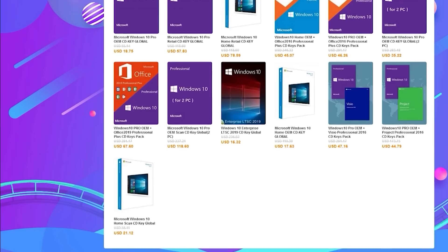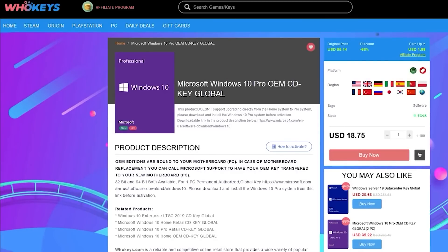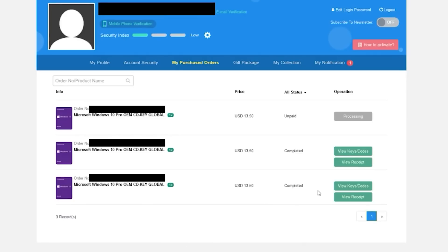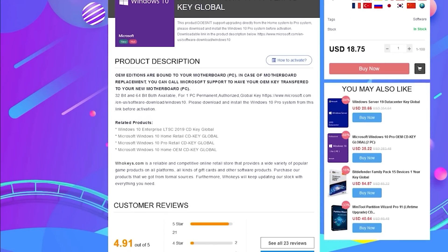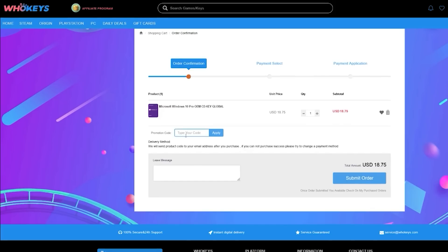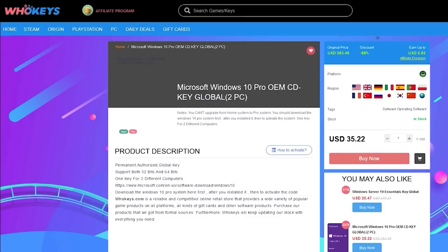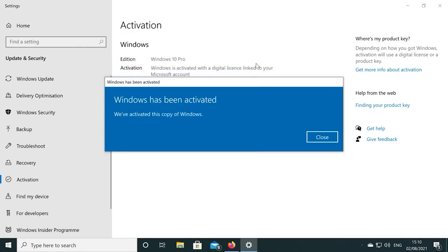Today's video is sponsored by whokeys.com, and they have an excellent price on Windows 10 Professional as well as Home Keys. They also sell games. I've bought a few Windows 10 keys with my own personal account to test everything was legit and worked in preparation for this sponsored video. You can pick up one of their keys for 25% off using the coupon code RGT in the checkout. There are links to their website in the video description, and if you're building a few systems, there are bundles available too.